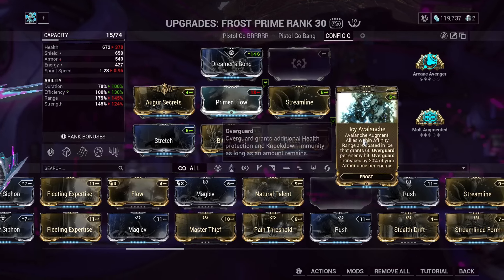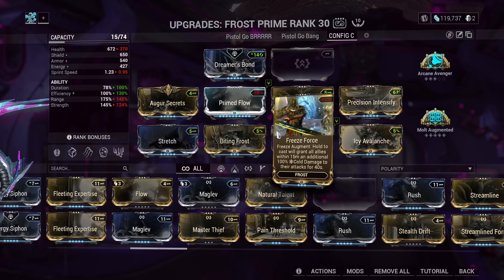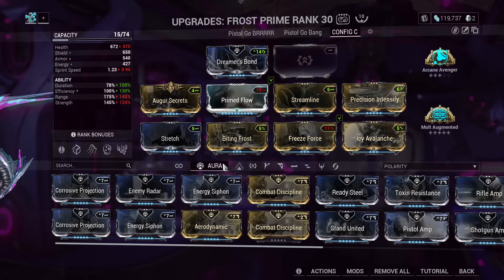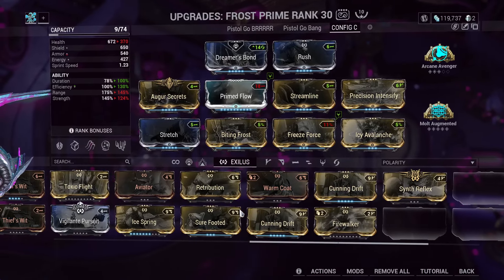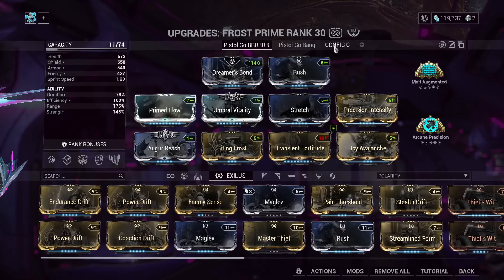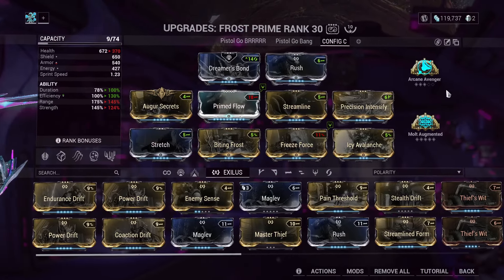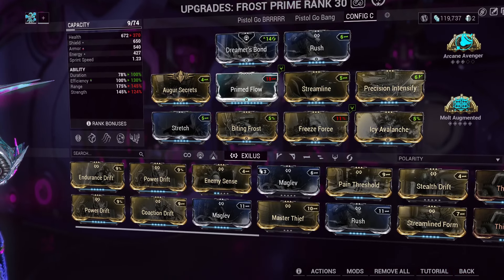You can change out the augments for whatever you like. I'd highly recommend Icy Avalanche or Biting Frost — those are really good augments in general. Freeze Force is a pretty good augment too. I hope you guys enjoyed — this is the build. Don't forget Rush because movement speed matters. Try this build out and tell me how it goes. Like, subscribe, do all that jazz. Tell me how this build goes. Recommend some more Warframes — I think the next one might be Saren Prime, as that's the most suggested. Hope you guys enjoyed. I'll see you in the next one.